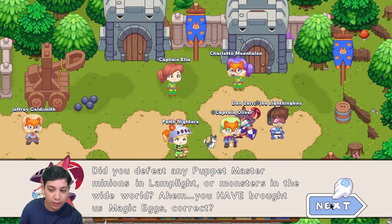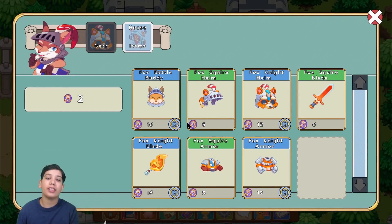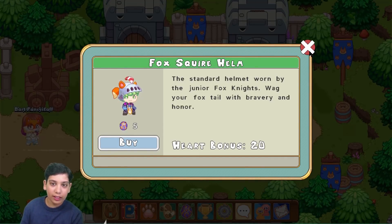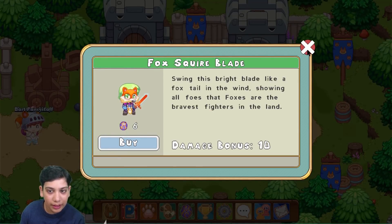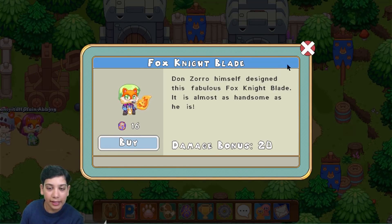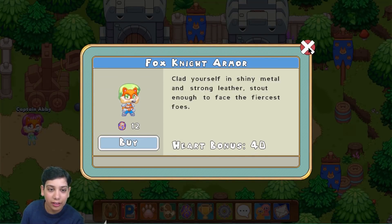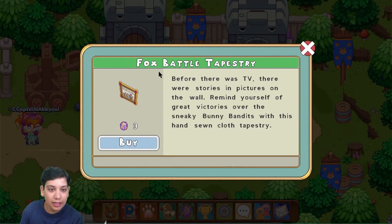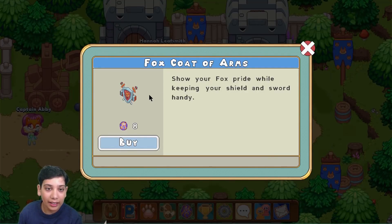I have two magical eggs to bring them. They invite me to look at their store full of fine fox goods. They have a fox knight helmet, a fox knight blade, fox knight armor, a fox battle story, a fox catapult, a fox sword and stone, and a fox coat of arms.